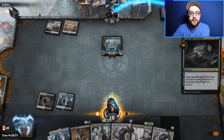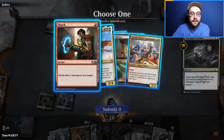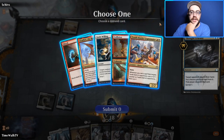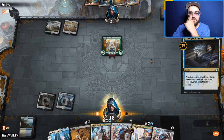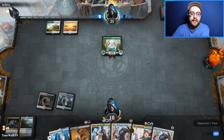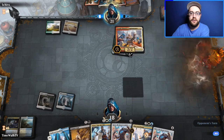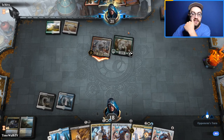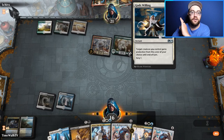We look at their hand and reveal it's a Feather deck — they kept no red mana, which is interesting. If they draw red mana they can play Feather. We can kill it with Legion's End so it's not a problem. We take Feather with Thought Erasure and keep the land on top. They have Gods Willing up, which is not great.